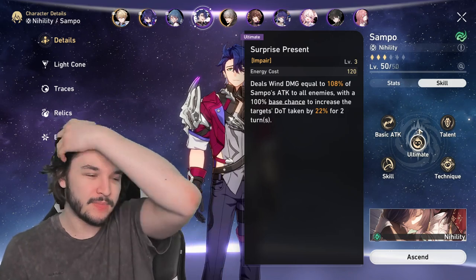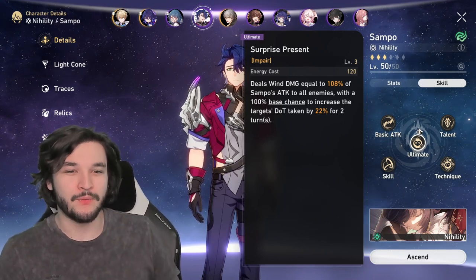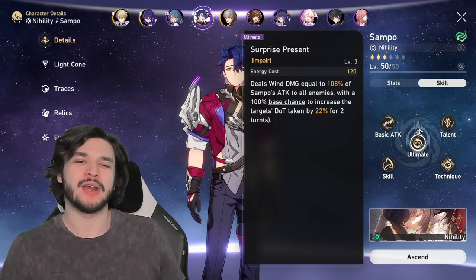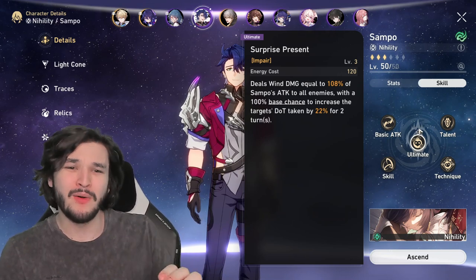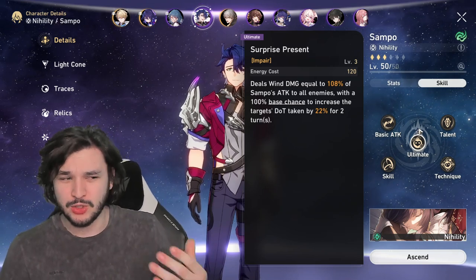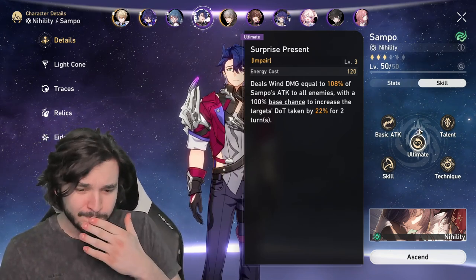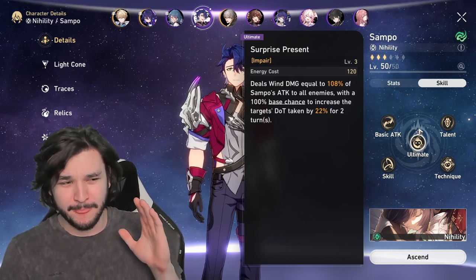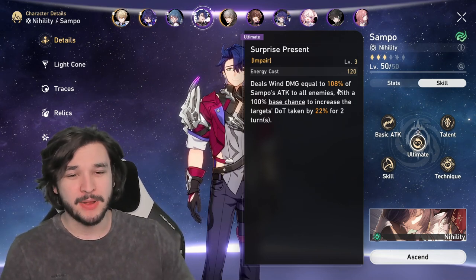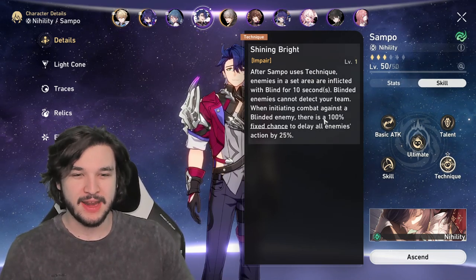The ultimate is one thing I wish was a little different, but is still good for Sampo. The problem is that he only really benefits himself from the additional DoT damage increase, so the ultimate on someone else might be a lot better since the damage is higher, whereas Sampo's ultimate damage is really low. Most of the value you're getting is from the additional DoT damage increase. Unless you have an agility comp built out with someone like Himiko — and since she's a destruction type you might get some value from her burns — you're not going to get a ton of value out of this ultimate.